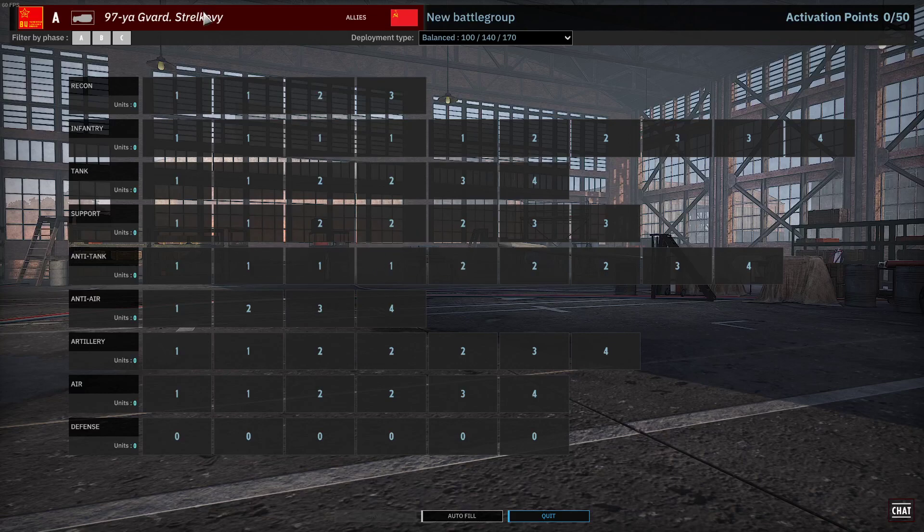Here we are once more with another video about upcoming content. This time it's the first Nemesis pack, with the first division in that pack being the 97th — God's 12 Covey.